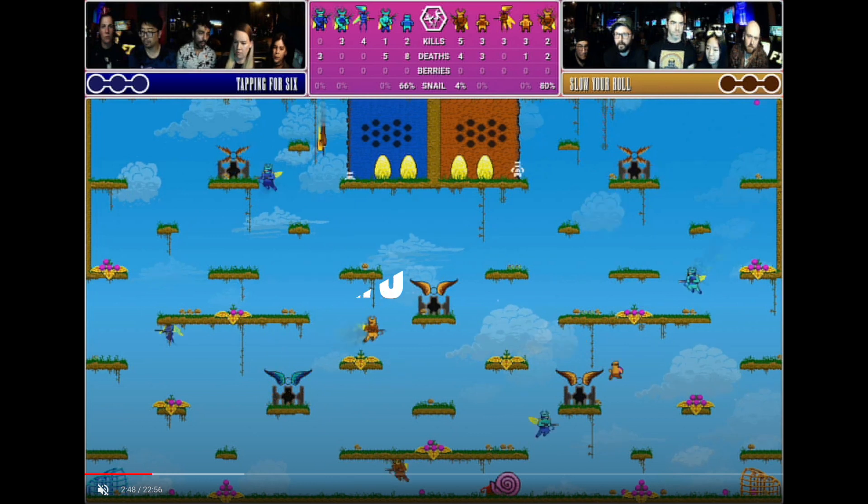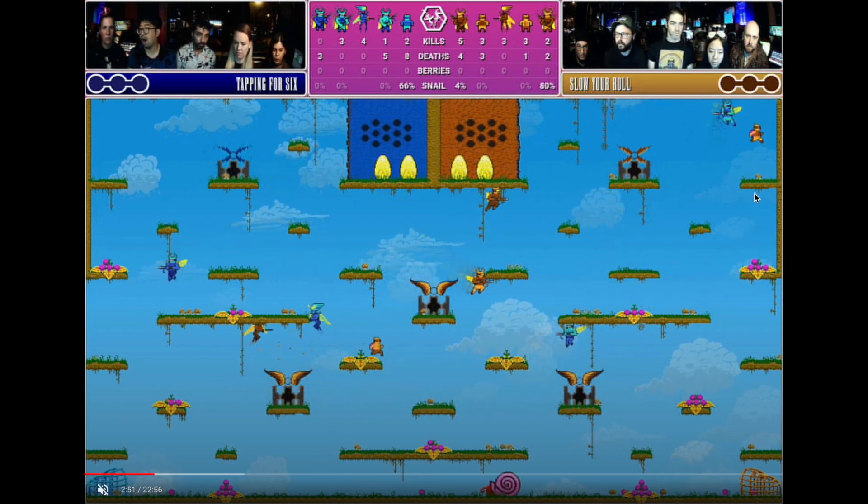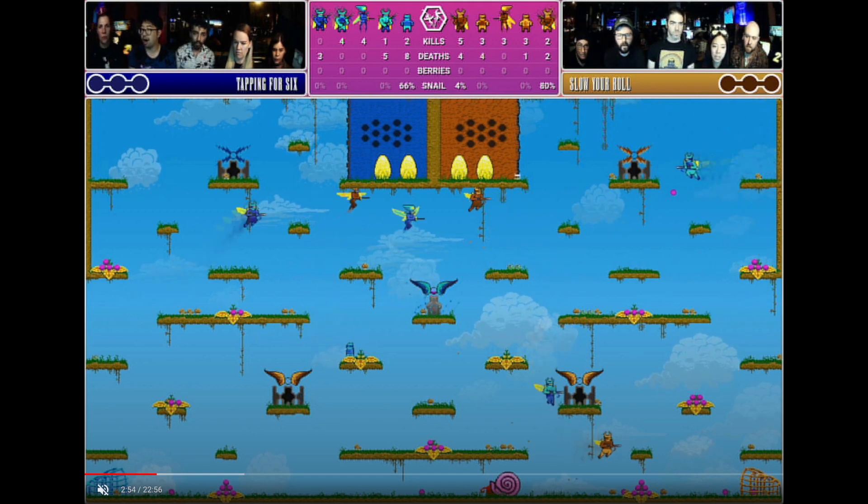Coming in at number three — this sequence is actually what gave me the idea for this video. A lot of clips highlight flashy plays, but what I generally like to highlight is less flashy things people might miss, because it helps players see what really high-level players do and understand why something is so important. We'll watch it back real time first, focusing on blue queen and blue skulls. The sequence starts with blue skulls just covering the speed gate.